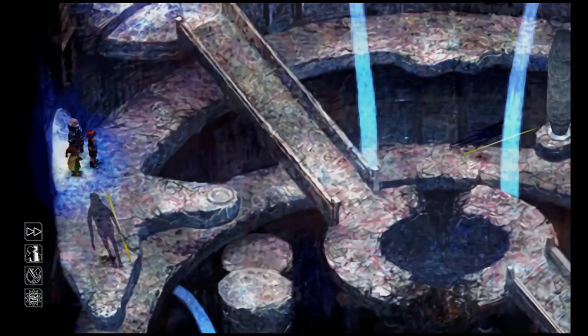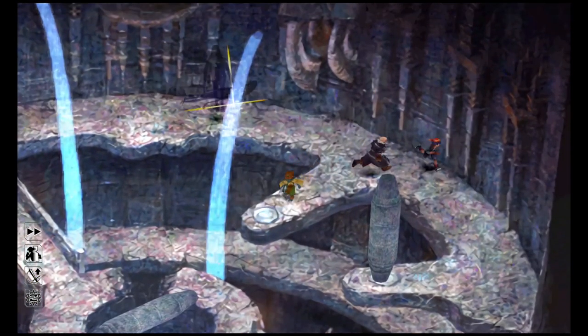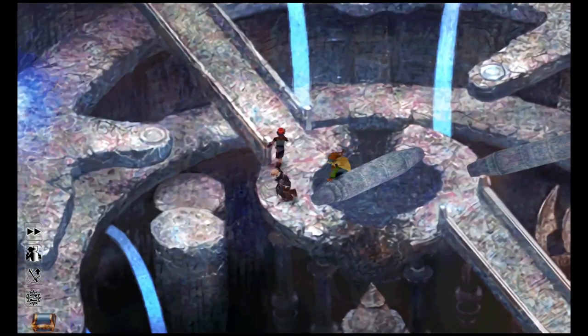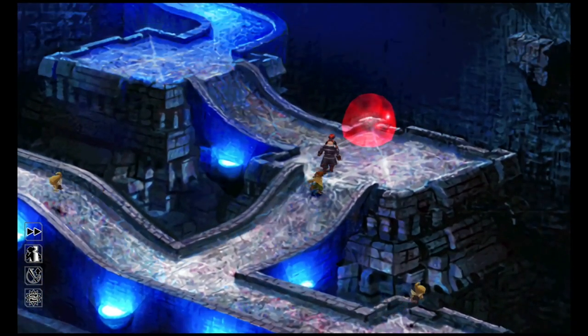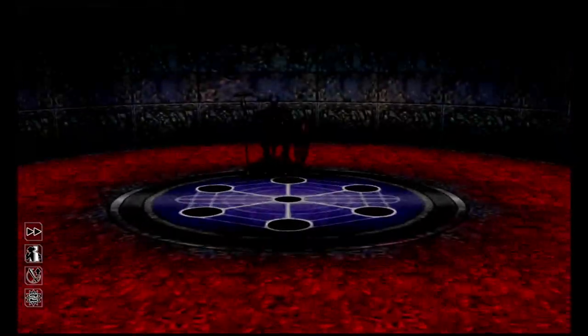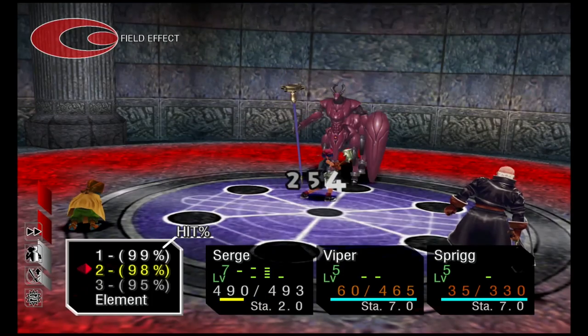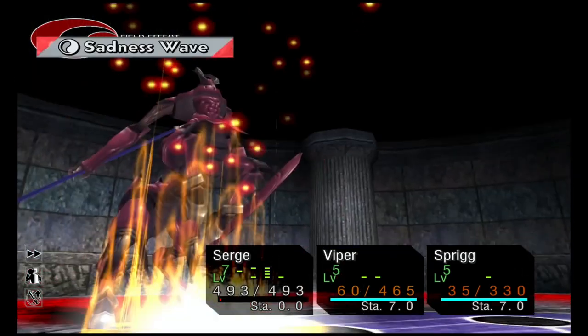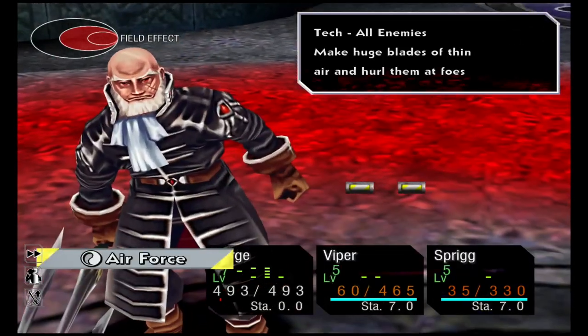Come all the way to the right side, push this pillar down, then push the other pillar down. Once you've done that, go over the pillars and up the ramp. Come to the right and interact with this red blobby and challenge him to a fight. Take him out — you can use a normal strategy: Sprig summons White Knights and everybody else attacks normally.